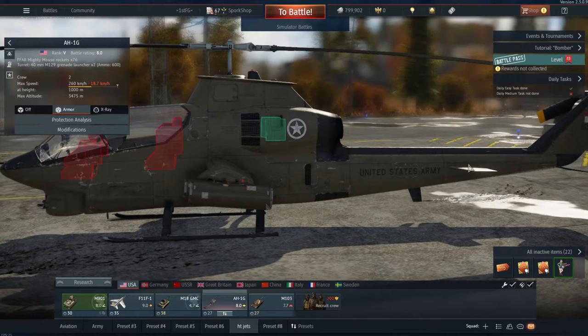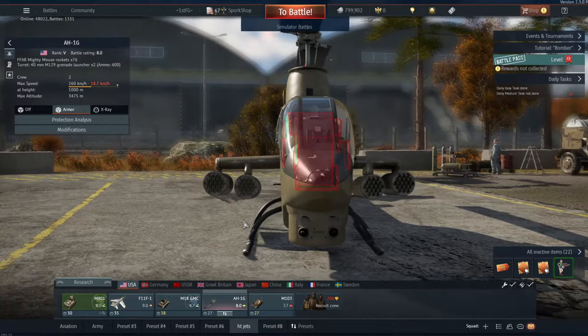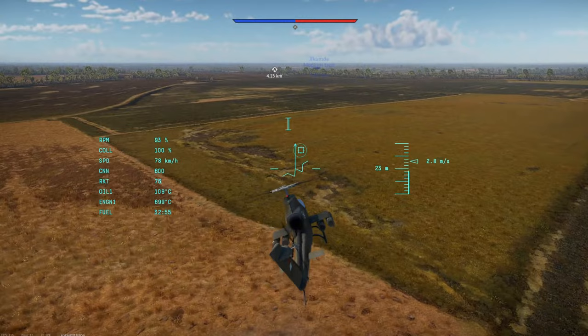Now that you have your helicopter, you're going to want to be able to actually use it. With most helicopters, you will not get any ATGMs — I think this applies to all non-premium helicopters. You won't get any guided munitions right when you get it. So you're going to have to use your unguided munitions: guns, grenade launchers, and rockets.